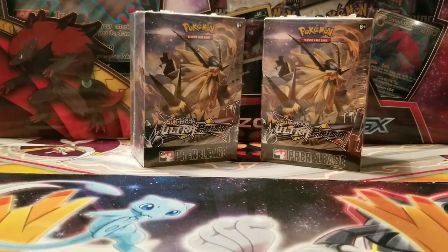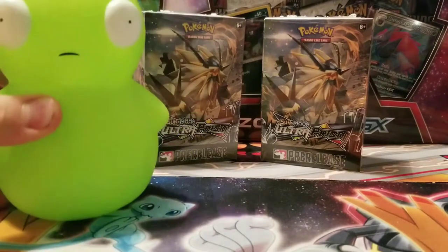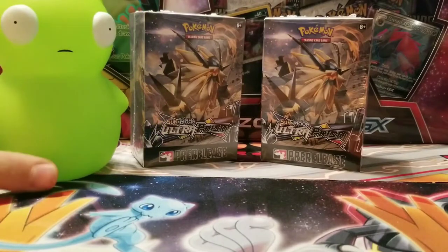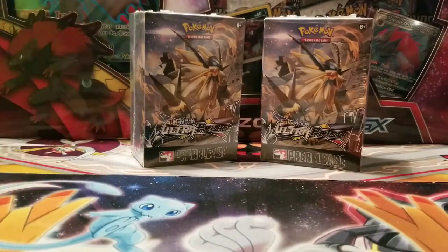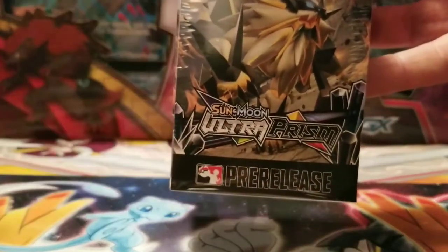Another friend of ours is going to join us for the video — oh, coming in, coming in. It's Coochie Copey, it's the Cooch! All right, today we are here to do an opening of our Ultra Prism pre-release packs.